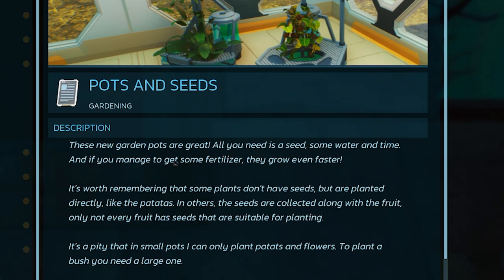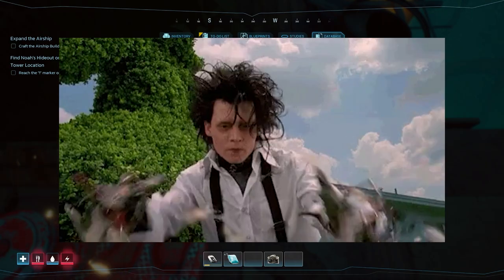A note: these new garden pots are great - all you need is a seed, some water and time, and if you manage to get some fertilizer they grow even faster. It's worth remembering that some plants don't have seeds but are planted directly like potatoes. In others the seeds are collected along with the fruit. In small pots you can only plant potatoes and flowers - to plant a bush you need a large one.